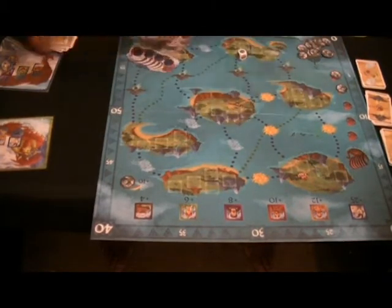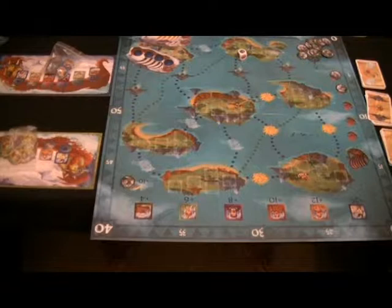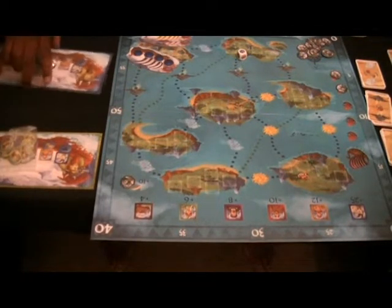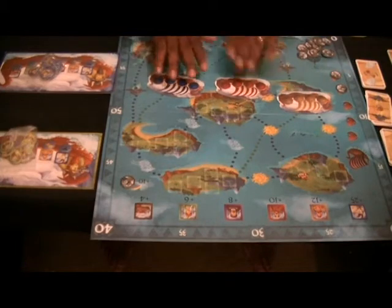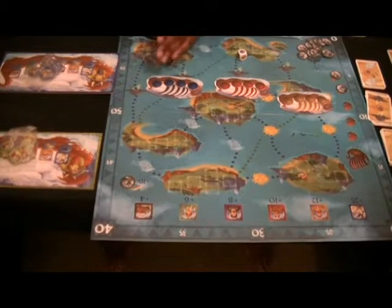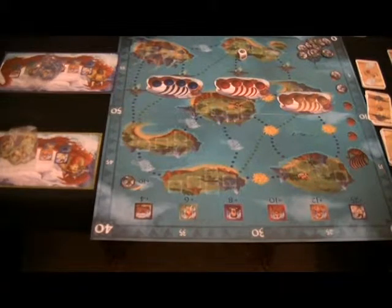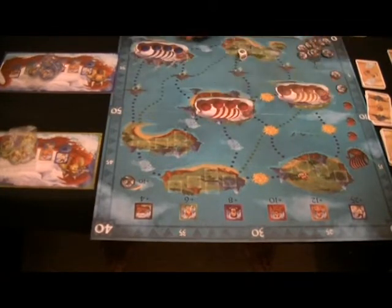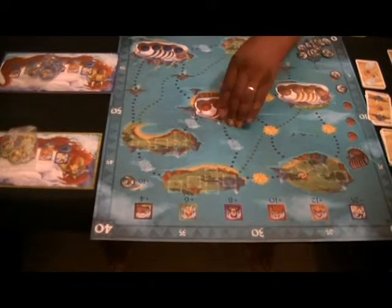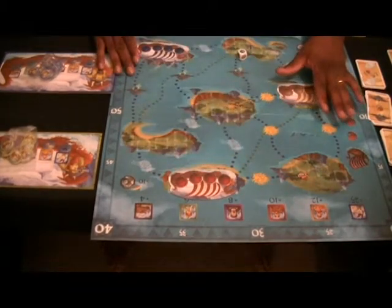The next step is to place our three ships. These are the three ships: a yellow ship, a red ship, and a blue ship. These are where you're going to be loading up your trolls in order to sail them around the different islands on the map. You can place them at random, but you don't want to put them all adjacent to each other — you want to spread them out across three different spots of the board.